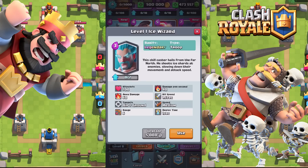The first card is the Ice Wizard. This chill caster hails from the far north. He shoots ice shards at enemies, slowing down their movement and attack speed. Hit points is 700, area damage 60, target is air and ground, range is 6, damage per second 40, hit speed 1.5 seconds, speed is medium, deploy time 1 second. Let's check him out.